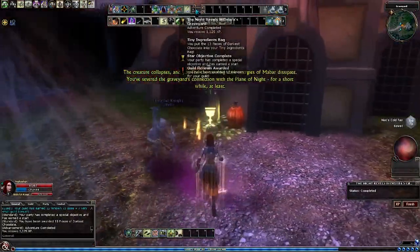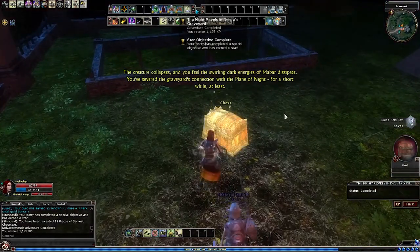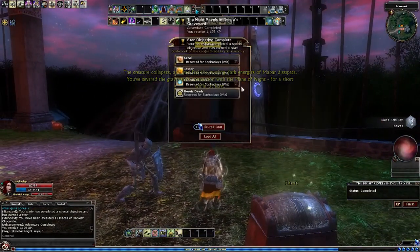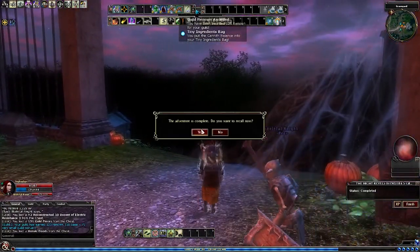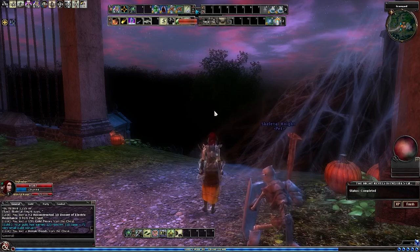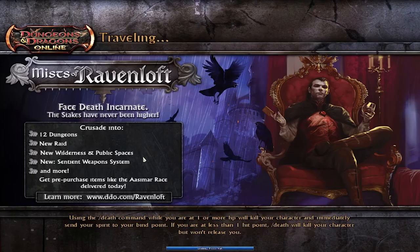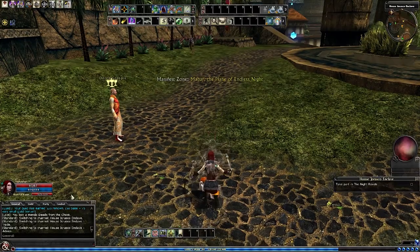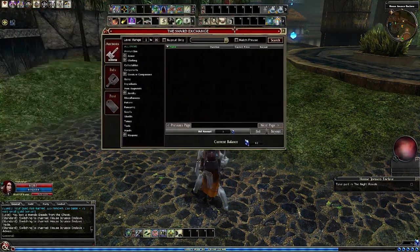The creature collapses, and you feel the swirling dark energies of Maybar dissipate. You've severed the graveyard's connection with the Plane of Night — for a short while at least. So basically you do get one key guaranteed. You need one key per quest, so this is something you would have to grind.